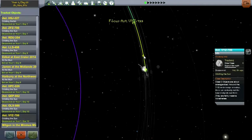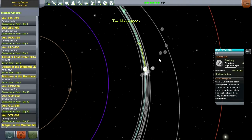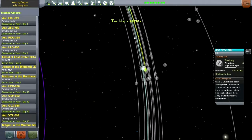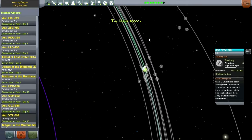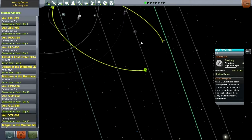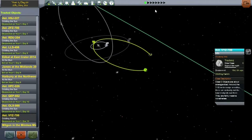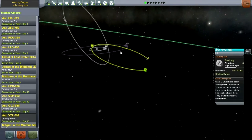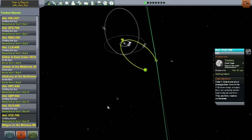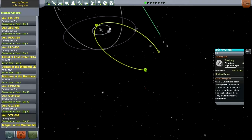Next one up is VYZ-799, and it's coming in three days. It has a periapsis. It's about to leave, but it's practically in orbit — looks like we could probably capture it without any problem. You know what? Let's send a mission up to do that first. No point in letting this one go. Let me see if my theory that this one will be easy to capture is correct. It's going retrograde, which is a little bit trickier, but I don't think that's a huge problem.